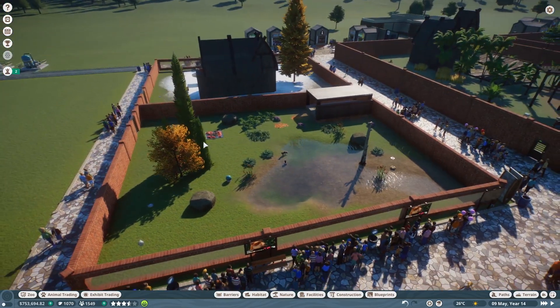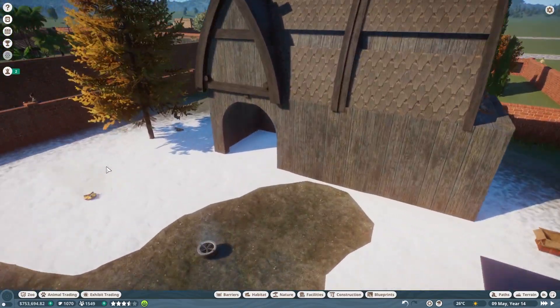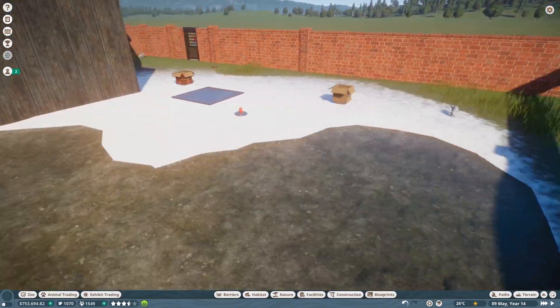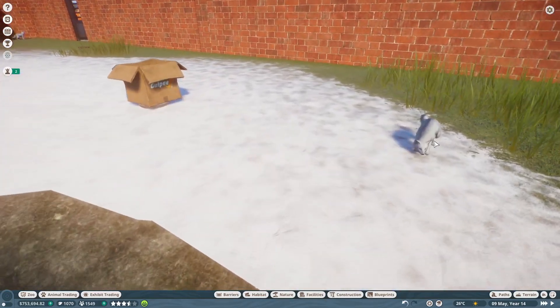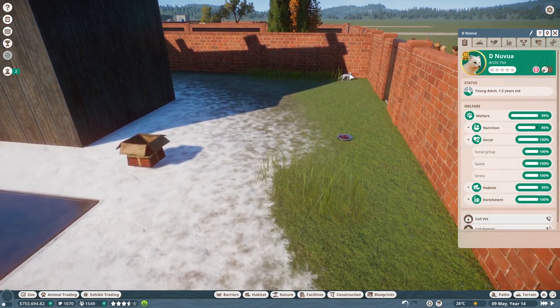Red foxes are probably the best and easiest way to get conservation credits that I have right now. Going in here, this is my second pair of arctic foxes — they're both gold as well and breed a lot and very rapidly, so we have a gold one here and another one down here.